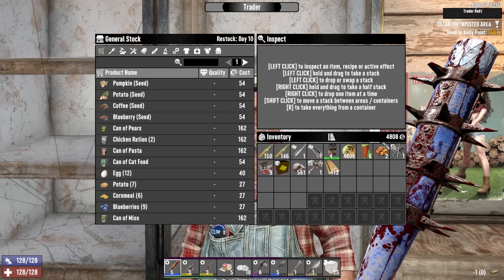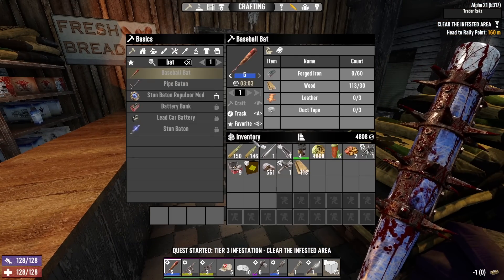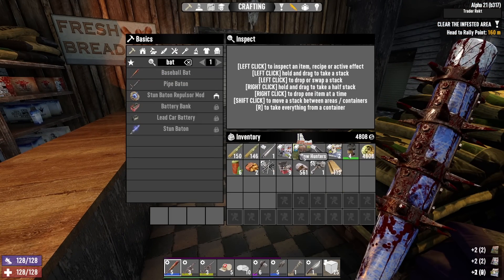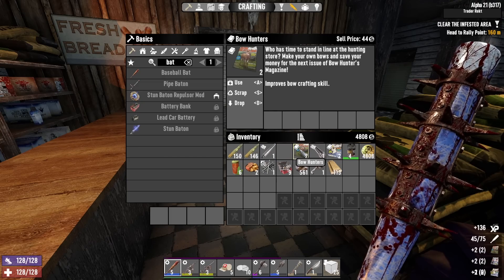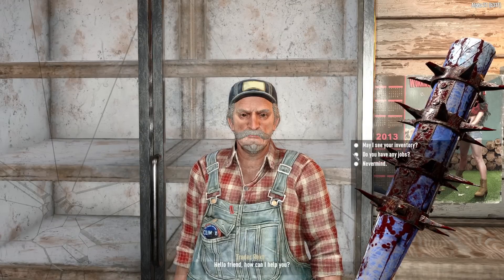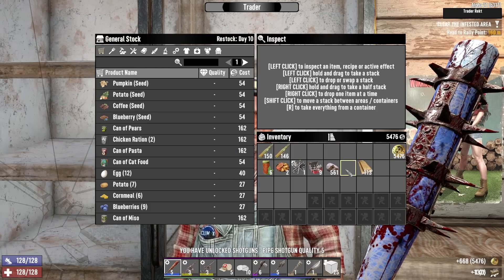Why am I going back to tier three? Because I want to do infestation quests and I also don't have a ton of time to do a whole tier four for the rest of the video. So - bats, bows, shotguns - and then sell, sell, sell, sell.